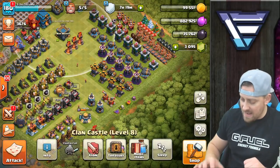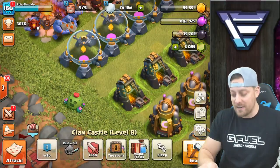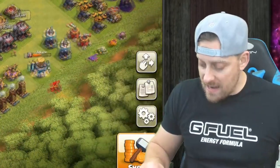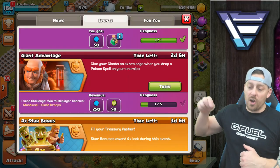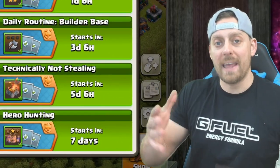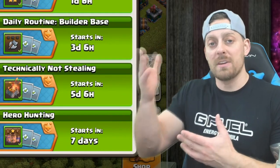We still have two shovels left so we can move some other things. One thing I'm never getting rid of is my spike right there - it's an event obstacle from when Brawl Stars dropped. Let me show you some farming. The first farm I'm going to show you is in light of the Giant Advantage event going on right now. You have to love all these events in the game - new ways to get loot, new ways to progress more quickly. I love what Clash of Clans is doing.